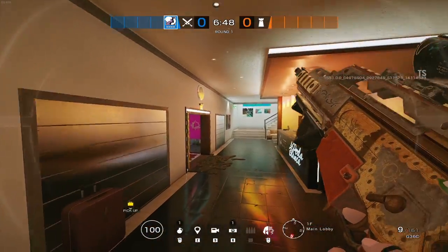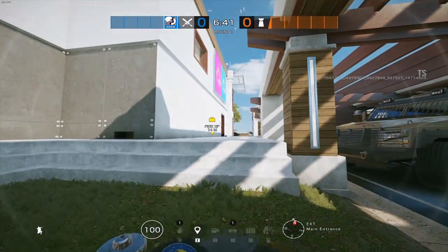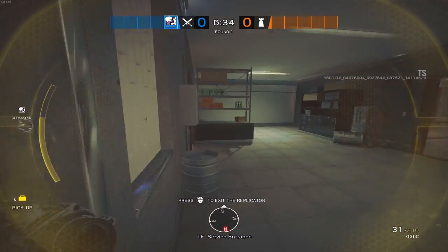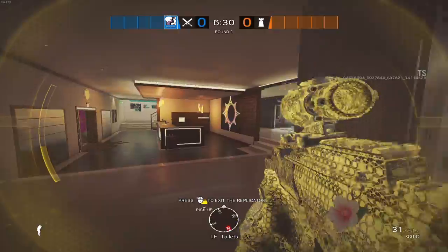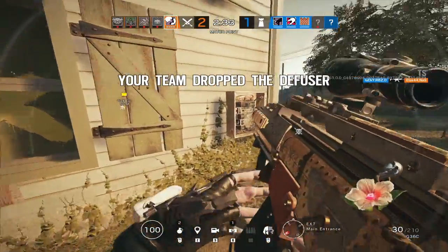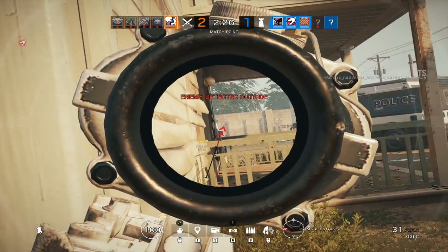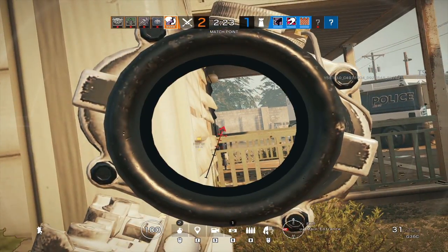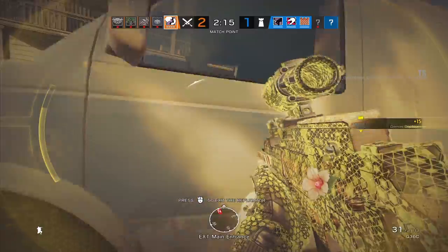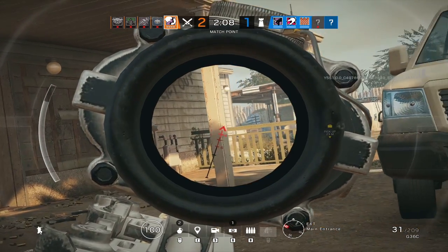Another way people need to put more effort into is thinking about different lines of sight and different entry angles. This spot on Coastline is a good example — it's quite common for this doorway to already be open. You can make noise to let people know you're over here, then jump in through the window and deal with that person from a completely different angle. At the minute everyone is sending the replicator through a door frame and following it up through that same doorway — that's already expected.